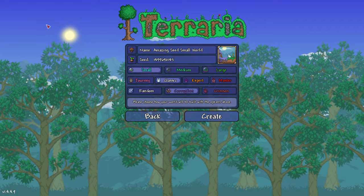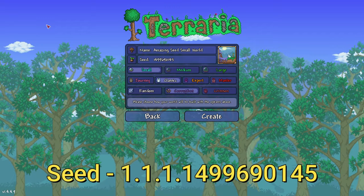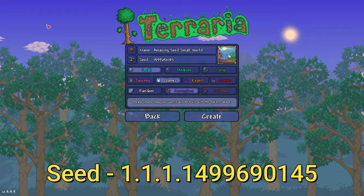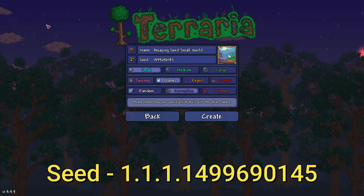This is all the information you're going to need to input to make sure you get the amazing seed we're talking about today. The name of the seed does not matter — you can call it anything. The name does not affect seed generation. What does matter is the seed number, and that number is 1499690145. That seed number will be in the description below as well as on the screen.